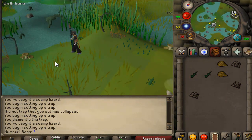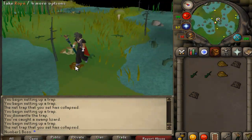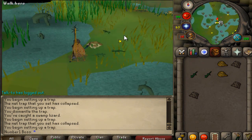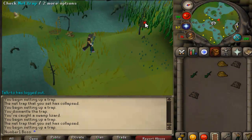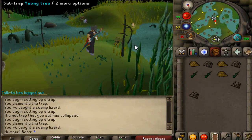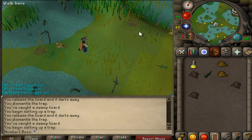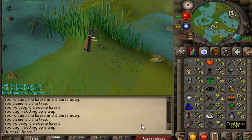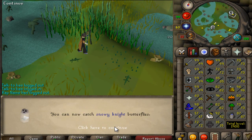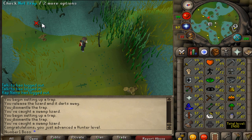Then the barehanded hunting came out where you get Agility experience as well. Unfortunately I already had 99 Agility at the time so I just got bonus agility experience. But yeah, pretty interesting backstory. Anyways, I'm about five catches away - there's four more now - and I'm going to hit 1900 total level. Come on, go in... oh yeah, there it is! 1900 total level, that did it!